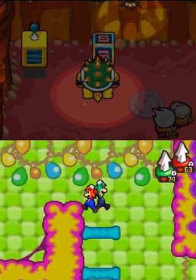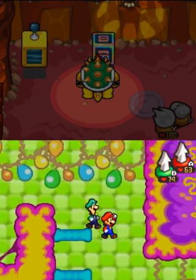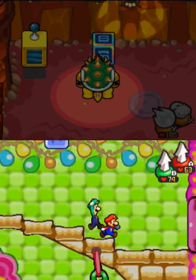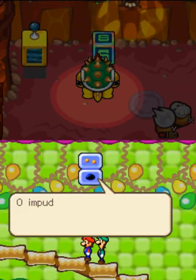Just letting you know: after you get the spin jump you can really access this area and do a lot more with finishing the challenge node, because there's a lot of stuff to do in it. As you can see right here, we get this guy we can talk to. We'll worry about that block when we come back here. Let's see the 99 block.